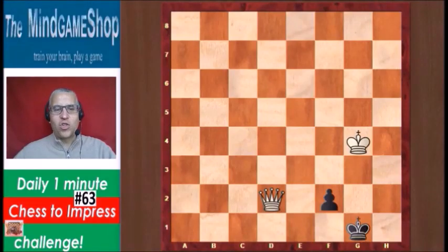Hello chess fans, this is Rick from Chess2Impress with number 63 in the daily 1 minute challenge. We have an endgame — it's white to play and checkmate the black king. We have a queen versus a pawn, but that pawn is almost there.